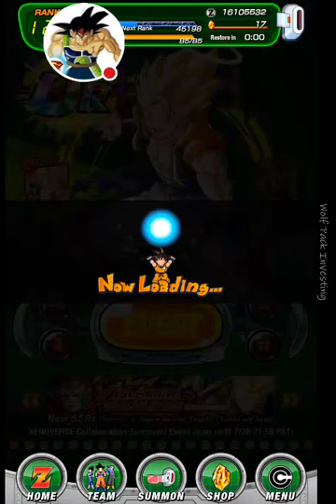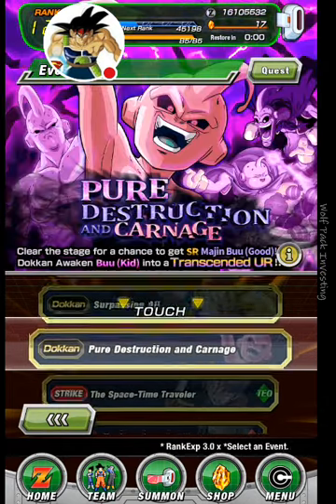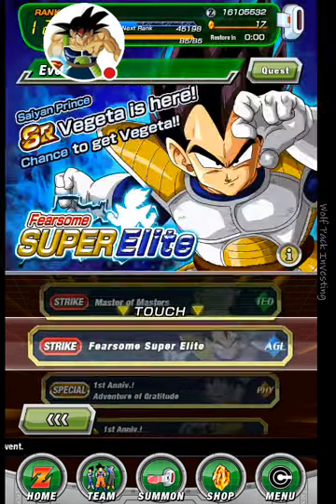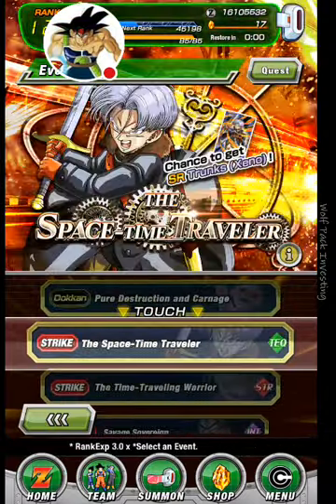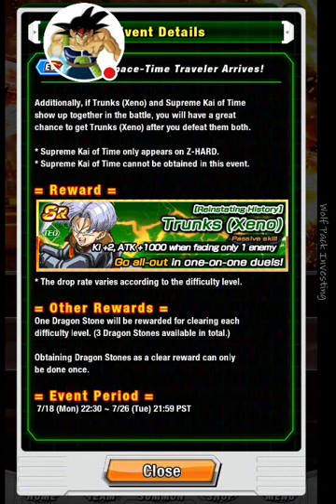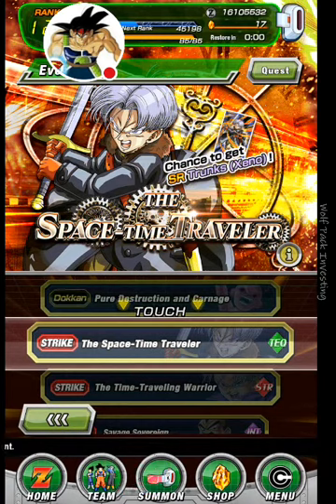Okay let's take a look at these strike events. Who can we get from those? Who am I going to grind for? Space time traveler Trunks. Is that the only one? Are you kidding me? There's only one strike event. I don't think anybody gives two shits about this Trunks, and it's only an SR. Key plus two, attack plus one thousand when facing only one enemy. What the fuck? I don't want him unless he can Dokkan Awaken.